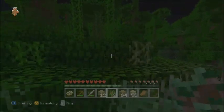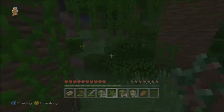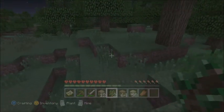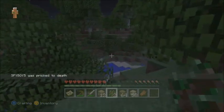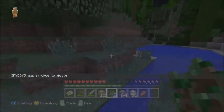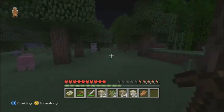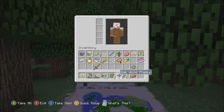There might be a jungle temple in here — I'll have to check. This is basically going to be the exploring episode — we're just going to see what's all out here. I should also make a specific base somewhere. There's an enderman — don't look at him! Let me look at my map. I feel like I've almost explored the whole map.